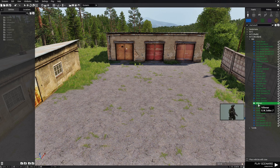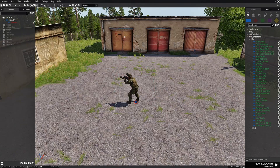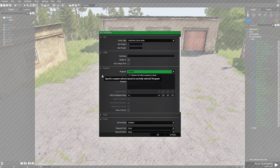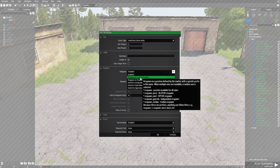We're going to start off by placing a player right here. Next we're going to go to Attributes at the top and then down to Multiplayer. Then we're going to go to Respawn and set this on respawn on custom position.